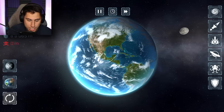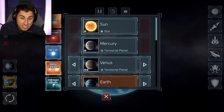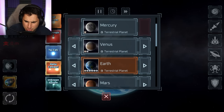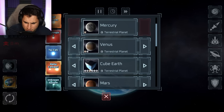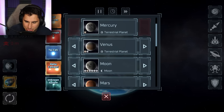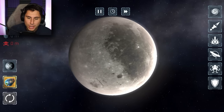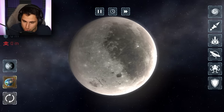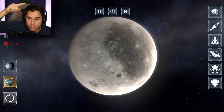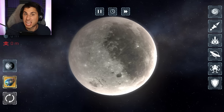First I wanna go over to the planets. You guys were telling me I missed some of the new planets from the update. Going down - is there a new Earth? Cube, Donut, Flat Earth, Earth 2010. The moon was there. Wow, I don't think I ever used the moon in Solar Smash before. We've seen the moon orbiting planet Earth, but we've never actually just blown up the moon, which is kinda cool.